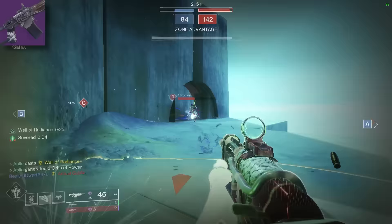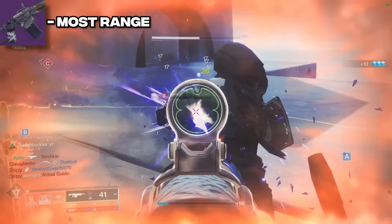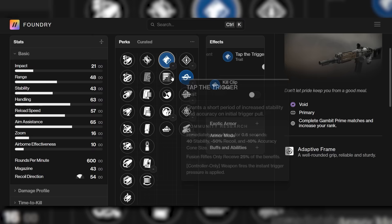Starting off with the best 600 RPM in the game, the Gnawing Hunger. Ever since the zoom nerfs, Gnawing Hunger has the most range out of any 600 RPM in the game while having the best perks as well. It has Kill Clip, Rampage, Tap the Trigger, and Moments of Triumph. Those are the main four that you would want and they're very, very strong even on a 600 RPM.